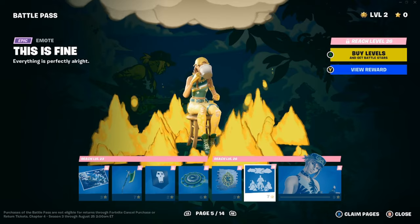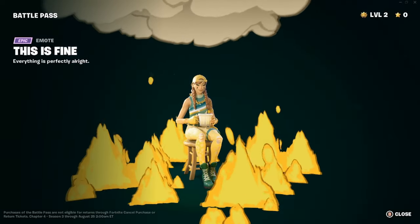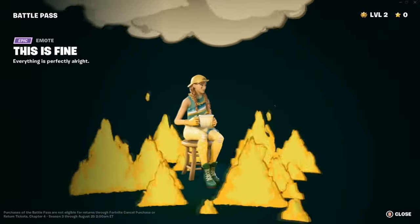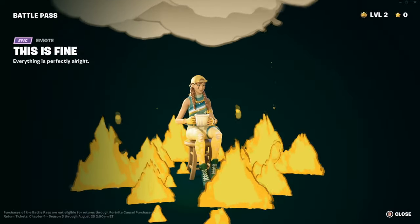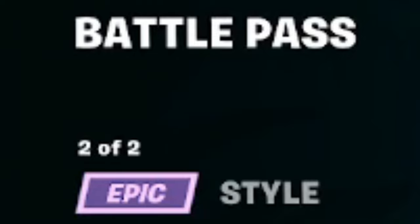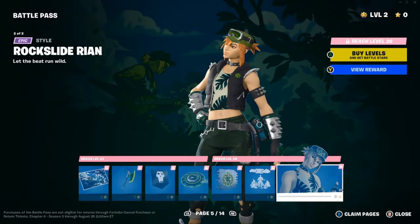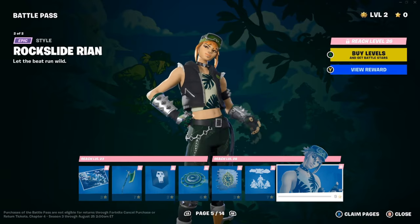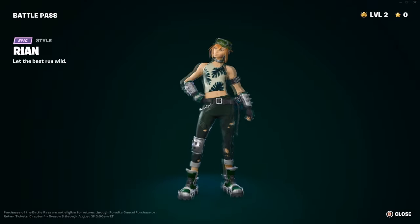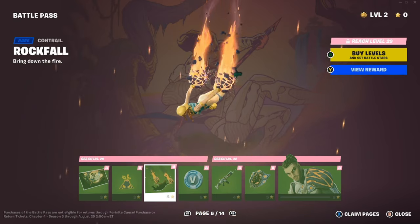We have the Venom Riff spray, and then we have 'This is Fine' — it is literally called 'This is Fine, everything is perfectly all right' — it's literally the meme with the dog. It's got the fire, the smoke, everything. This is probably the top-tier emote this season. Moving along, Rian has two separate styles. This is her second one, and the logo on the back is basically her logo. Going back to the first style, this is her without the jacket. We also have the Relic loading screen — 'I am unmatched among you in battle or otherwise,' art by Rian. The Blow Your Top emoji — a little volcano — and the Rock Fall contrail with volcanic vibes.